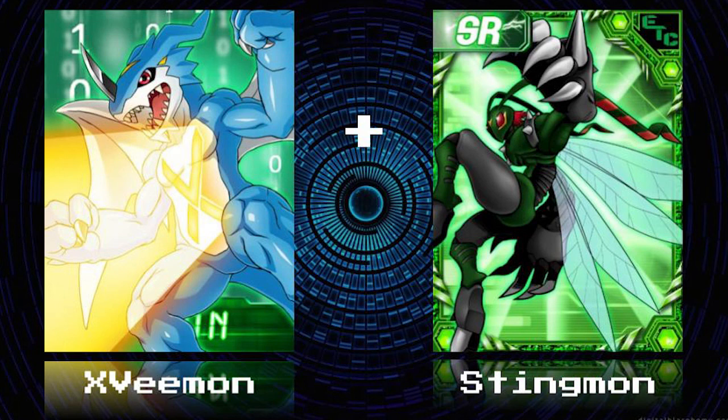What are their powers? So XVmon is a dragon champion-level Digimon. He can shoot lasers from his chest, along with being able to fly, and he punches things really good. And the second one is Stingmon. He's a champion-level bug-type Digimon who has needles in his wrists that he will shoot, and also claws things real good. Everybody that watches the channel is about to learn why I don't do anything artistic. Also, I have three seconds left on the clock.